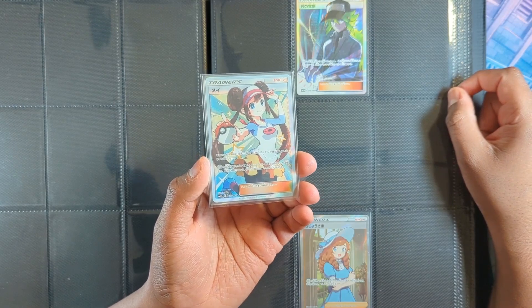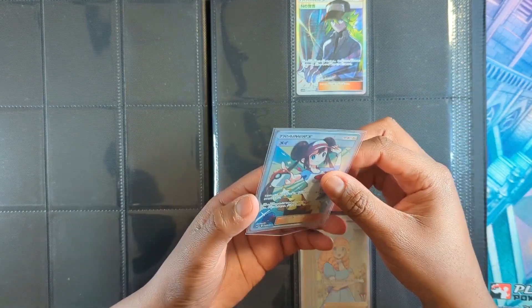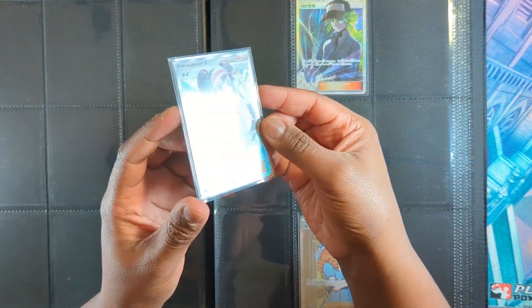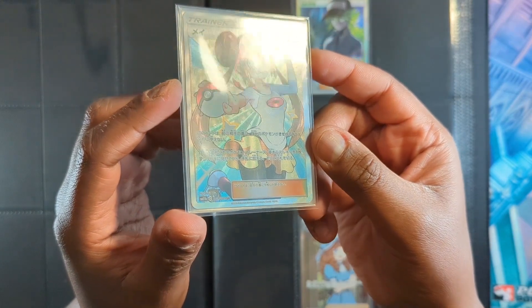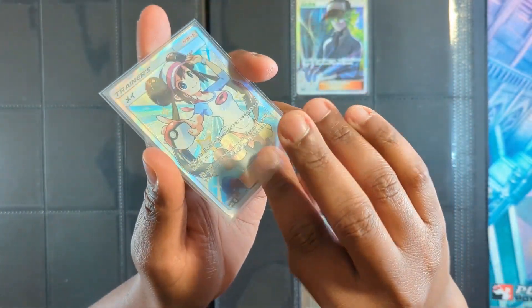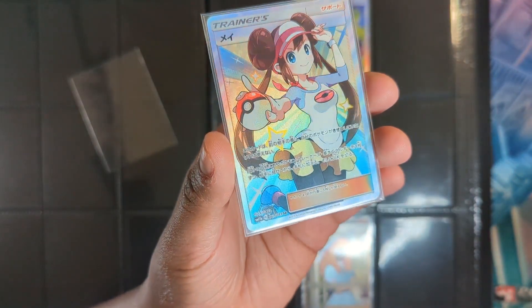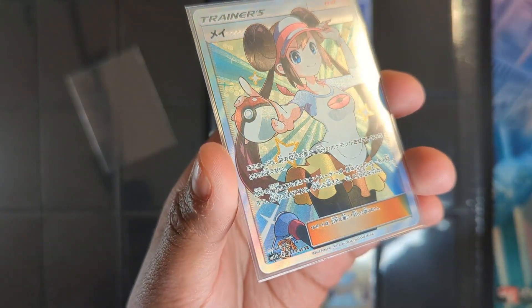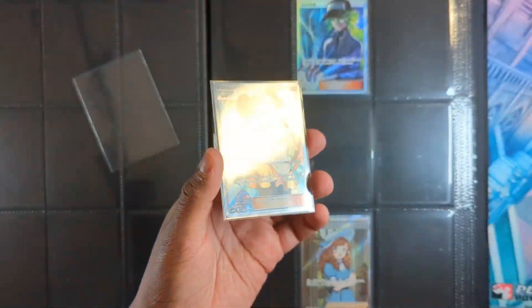I'm very happy with that — one of my favorite sets ever. Rosa is just an amazing character. I really like it. It's also quite a nice card, if you can see it through all the triple sleeving here. Let me show off some nice bubble texture — you can see it now, vaguely. Nice card.